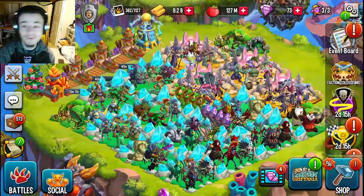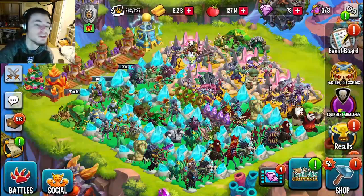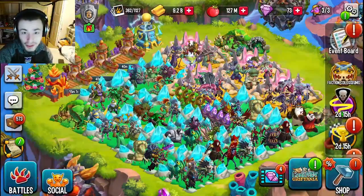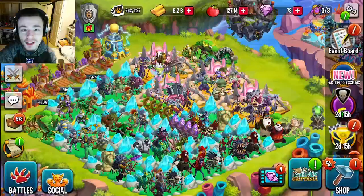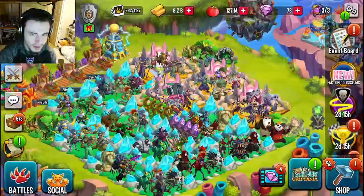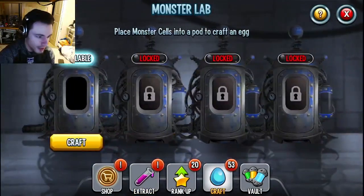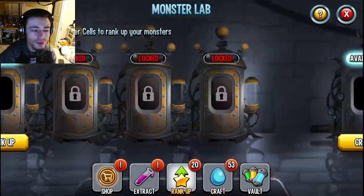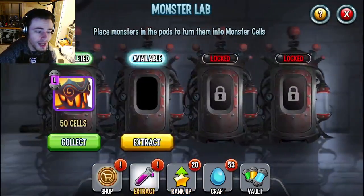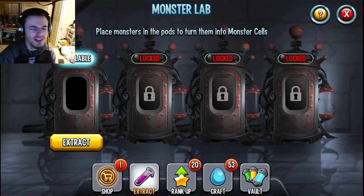Once the Bounty is defeated and once you reach all the thresholds, you will get Bounty coins, which you can bring into the Bounty shop and buy the new monster as well as some other monsters. You will be buying all of these monsters in packs of 10 cells. Then once you get 100 cells, you bring them into the Monster Lab, click on Craft, then click on Craft again, and you can craft them for 100. It will take a little bit to get enough cells, but it is definitely possible and actually very easy.